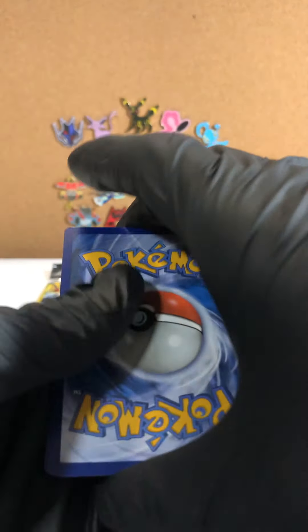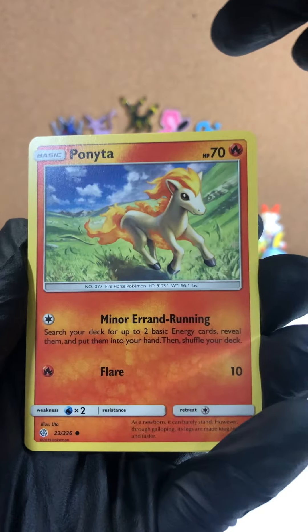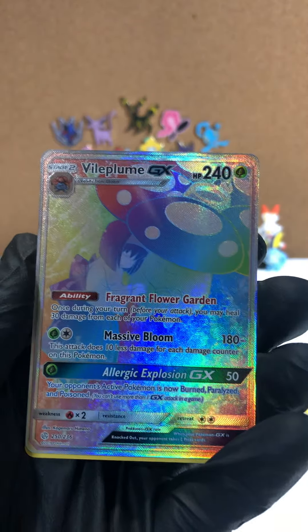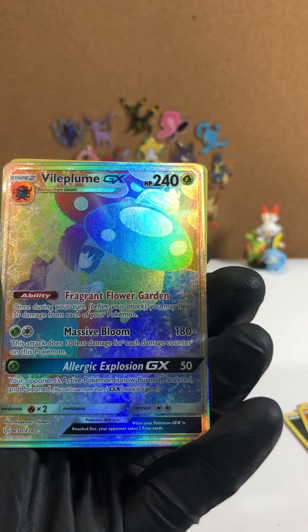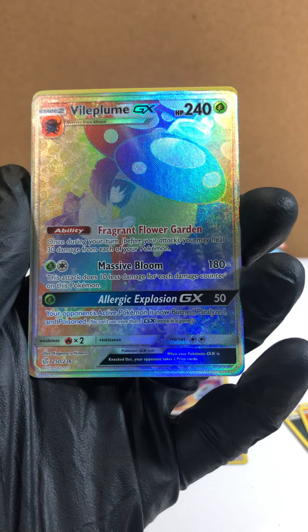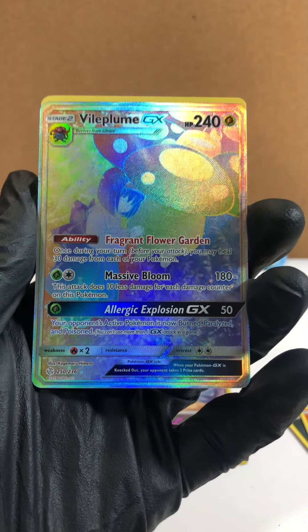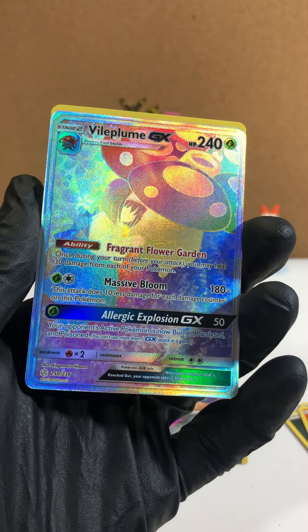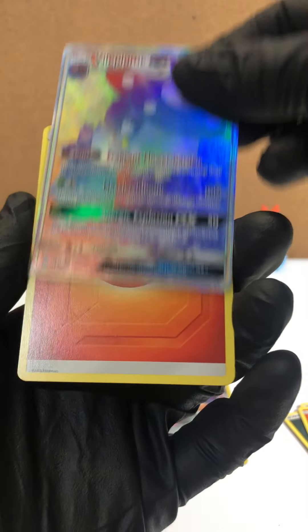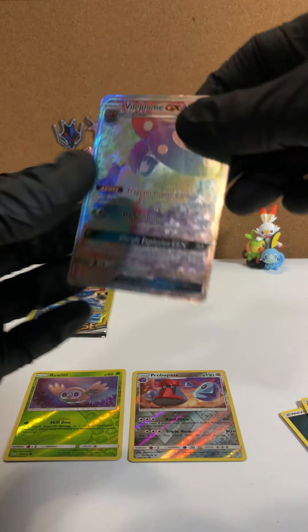Yo, I think I saw something shiny — did anybody else see something shiny? Oh, here we go — Ponyta... oh my gosh, Vileplume GX! Rainbow rare! Wow, we got Vileplume GX full art already — this is incredible. You see Erica there with Vileplume!